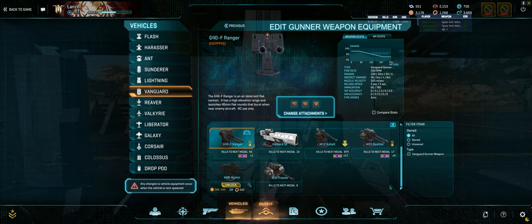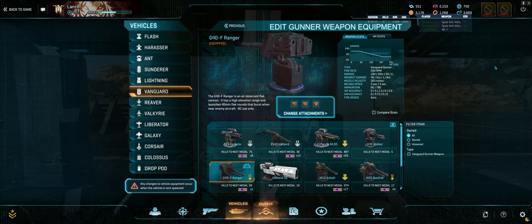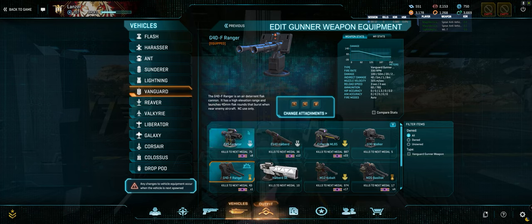I also use the Ranger quite a bit. It's a very scary weapon — if you ever get hit with a Ranger, it's loud and it kind of blocks some of your field of vision. So it's a very effective weapon when dealing with air. I usually only run the Ranger sometimes on Amerish, sometimes on Esamir. It's highly situational depending on what I'm experiencing.